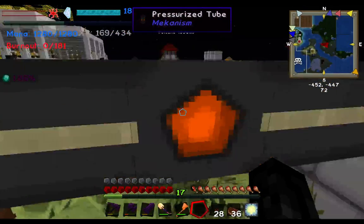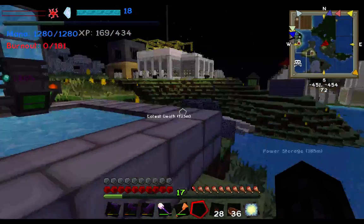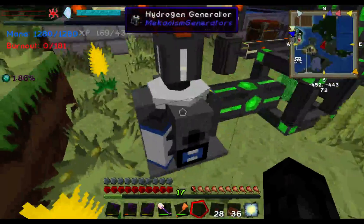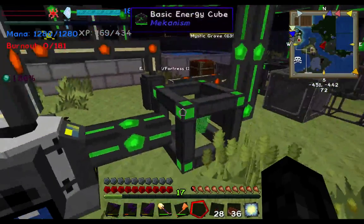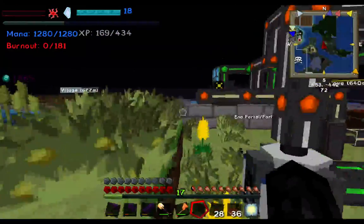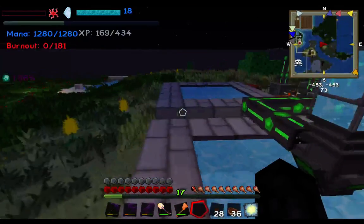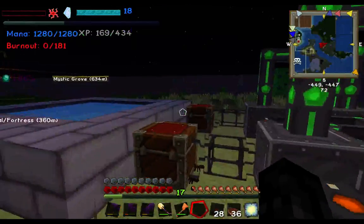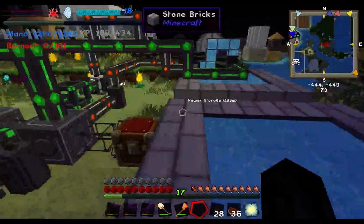The hydrogen is going to a hydrogen generator, which is being used to power my basic energy cubes. So I essentially have a very efficient setup for processing ores that powers itself, and I'm going to show you how I did that. This is a bit easier than the other setup we did.